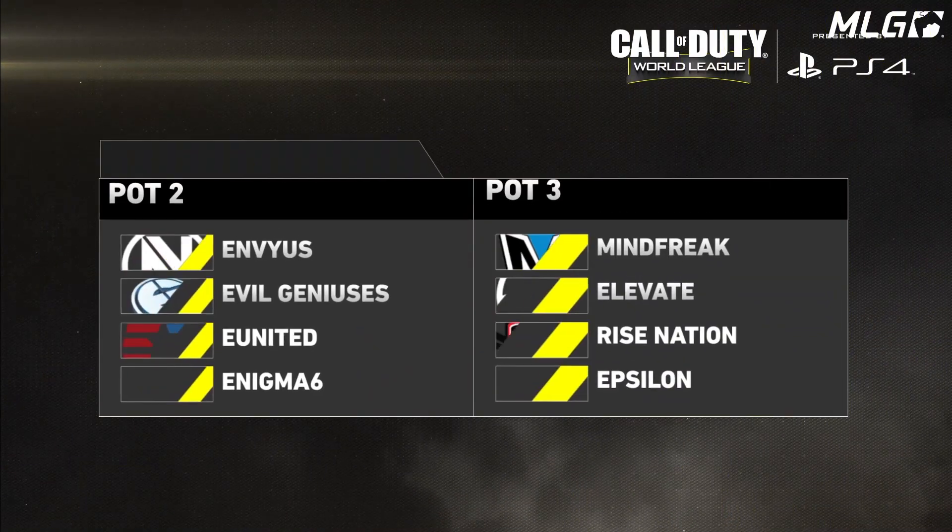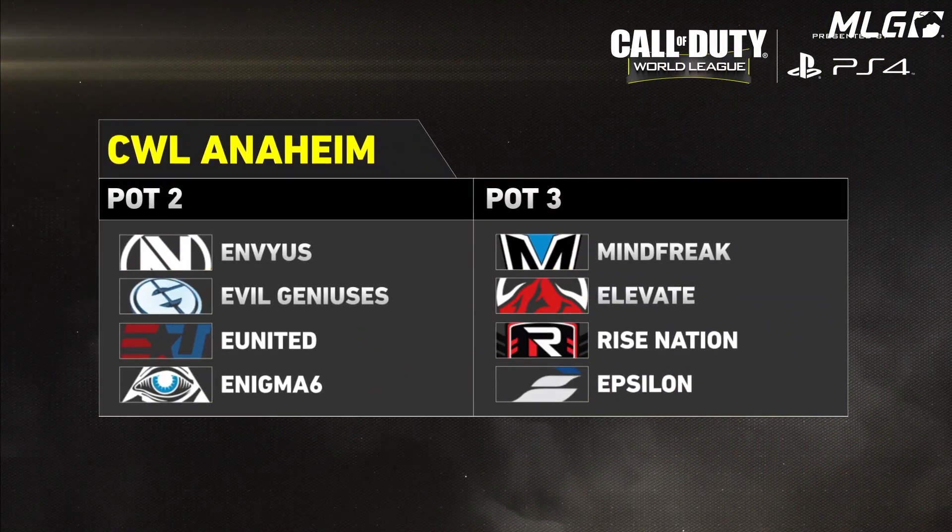Pot 2 will consist of EnVyUs, Evil Geniuses, E United, and Enigma 6. Pot 3 will have Mind Freak, Elevate, Rise Nation, and Epsilon.